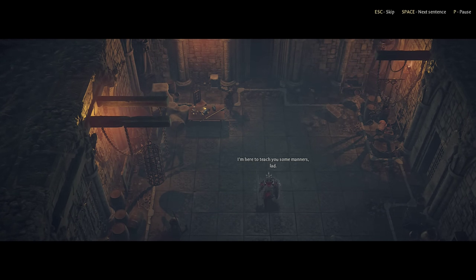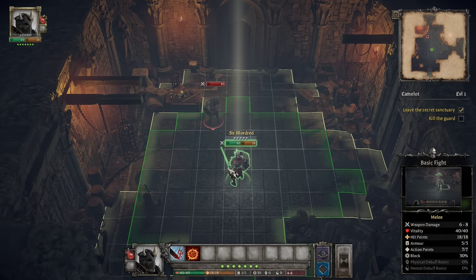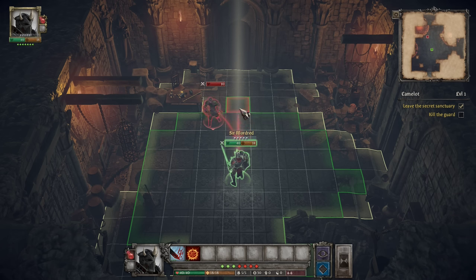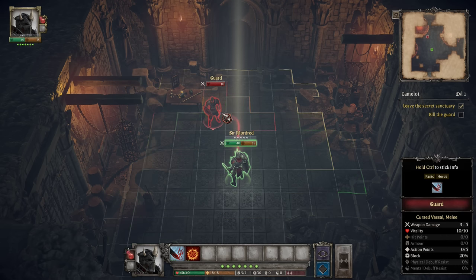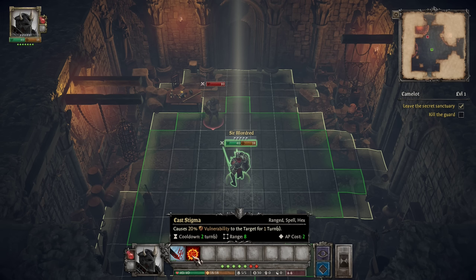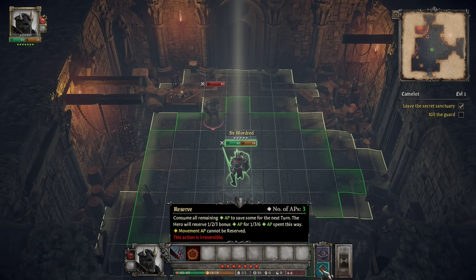Someone shows up — 'Who the hell are you? I'm here to teach you some manners, lad.' Combat begins. We could open up with Stigma, which causes 20% vulnerability to the target for one turn. But we could just run in and attack. We also have the opportunity to overwatch and to reserve AP — if we reserve AP, that means next turn we'll have more. If you reserve 1, 2, or 3 AP, you get a bonus of 1, 3, or 6 AP in the next turn.